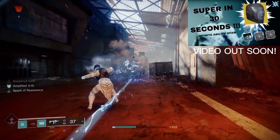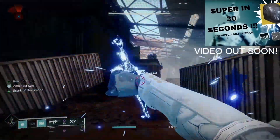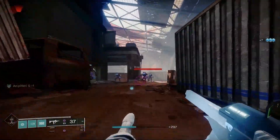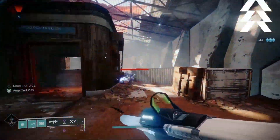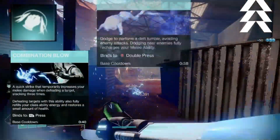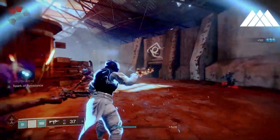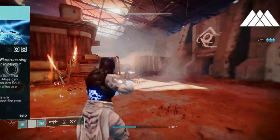I just ran the same lost sector an additional 2 times with an arc Synthoceps skullfort titan. Although if you don't have that exotic, simply running arc on a titan and punching everything works just as well. I'd recommend the same if you're using hunter — pairing it with Combination Blow and Gambler's Dodge for a similar effect. As for warlock, you can't spam melees unlike the previous two, but arc abilities still seem to get the job done, especially if you're pairing a few other abilities.